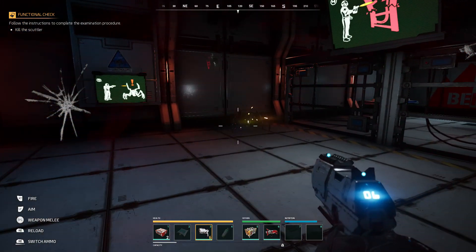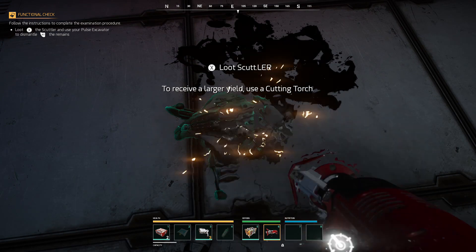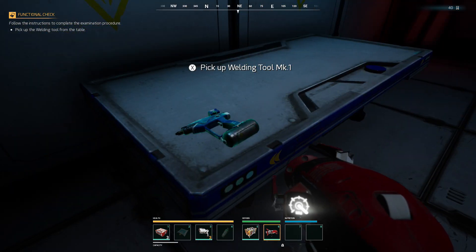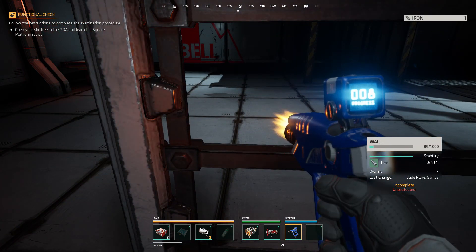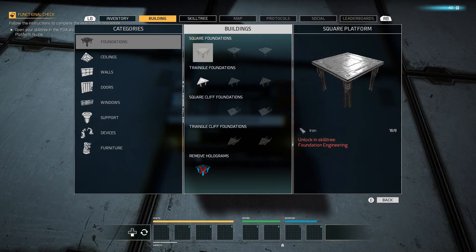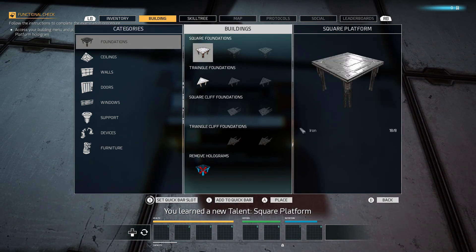Bad guys - job done. We've got to take the remains using a cutting torch for scuttlers or wreckage of creatures and robots. Equip the welding tool - LT to do it. We're actually taking it down, that's how you can get rid of base parts. Got a few bits of iron from that. Open skill tree, learn the square platform - I've got to unlock it in the skill tree first. It costs 40 flops. Okay, now we can go to building and unlock it that way.